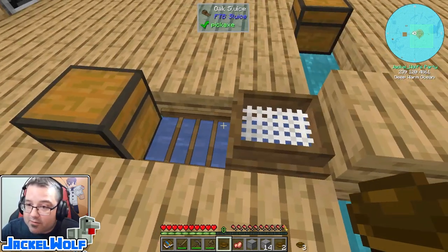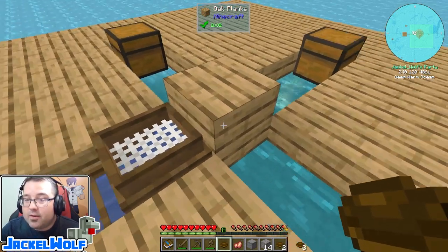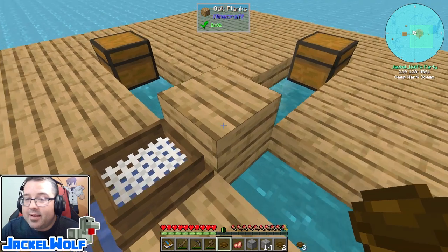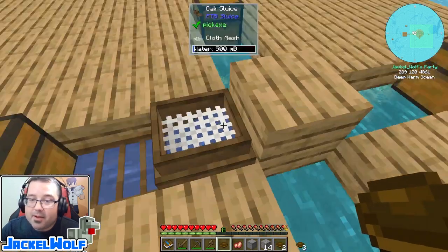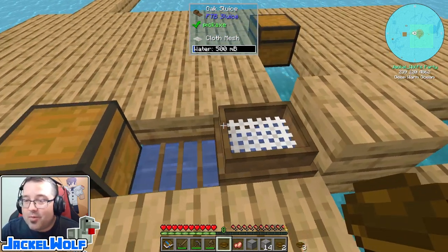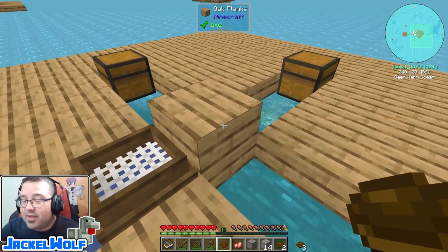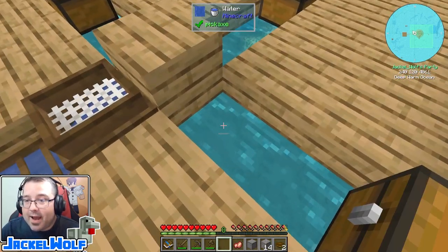When we upgrade to the iron sluice it will automatically push items into that chest, but for right now the oak sluice is the most basic and does not do that. On the water end there is a pump we can add that will automatically pump water in, but again because this is the oak sluice we can't use that yet. I'm not going to bother building it until we get an iron sluice that will take advantage of that pump.